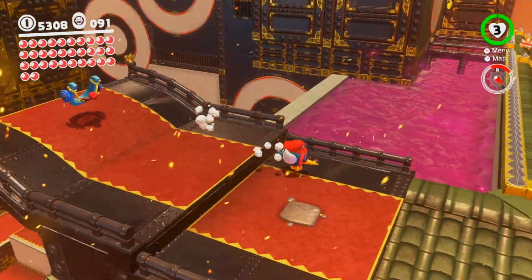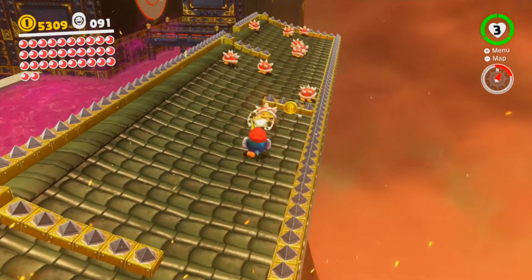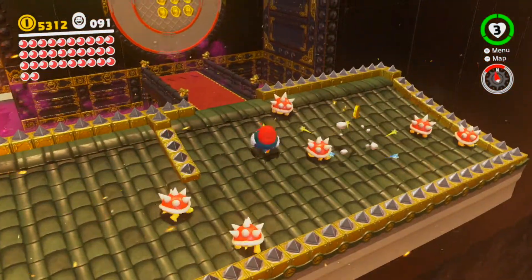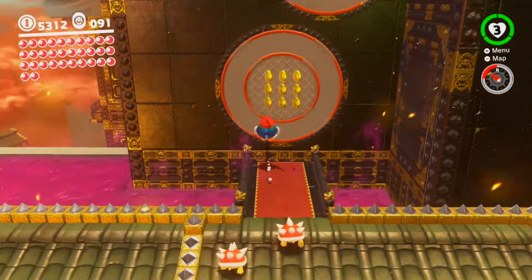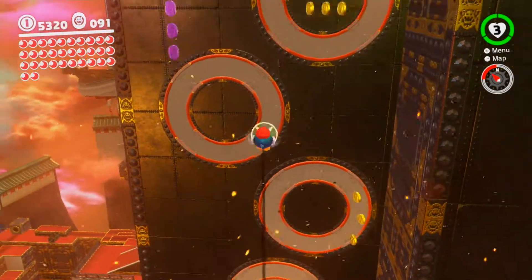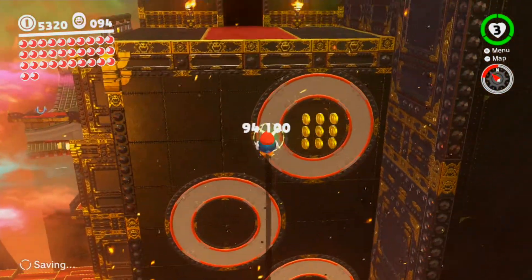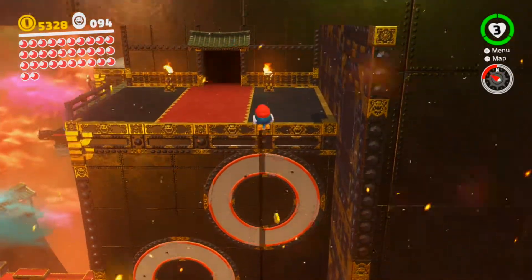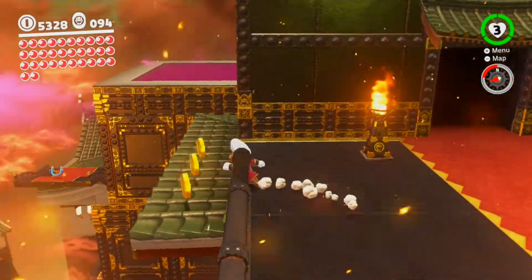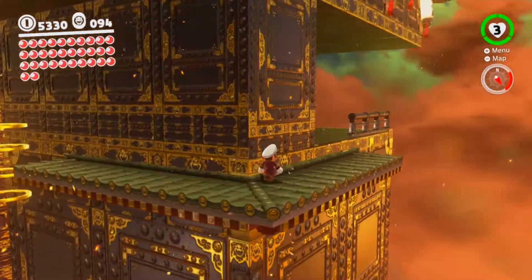I figured that would be a multi-coin block so I'm standing back. We're going to want to capture this Pokyo and take out all these Spineys — you don't really have to, but it's a bit easier, more satisfying for sure. Make your way up this wall, there are three more purple coins — already at 94. Up here and to the very top, and I think there's something around this way.